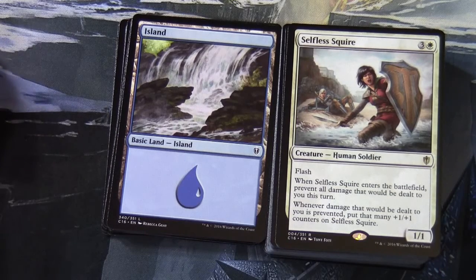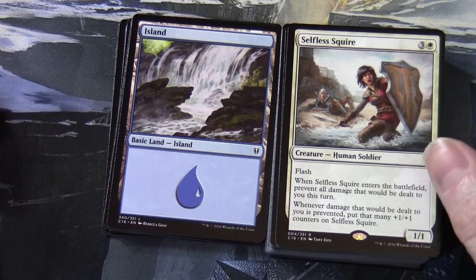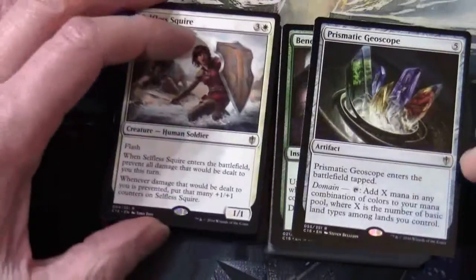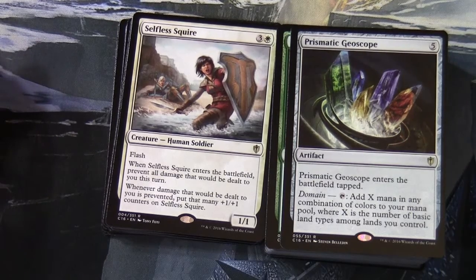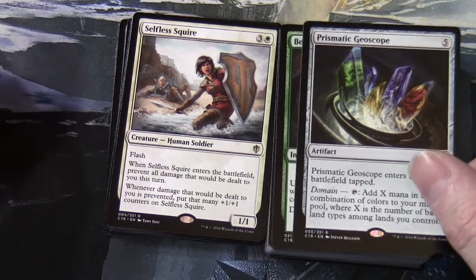Selfless Squire — 3 and a white, 1/1 creature human soldier with flash. When Selfless Squire enters the battlefield, prevent all damage that would be dealt to you this turn; whenever damage that would be dealt to you is prevented, put that many +1/+1 counters on Selfless Squire. Prismatic Geoscope — for five generic, an artifact with domain; enters the battlefield tapped. Tap: add X mana in any combination of colors where X is the number of basic land types among lands you control — very useful in a four-color deck.